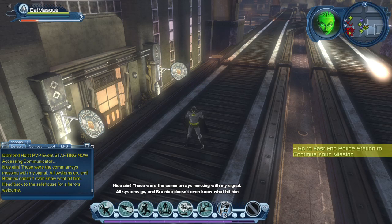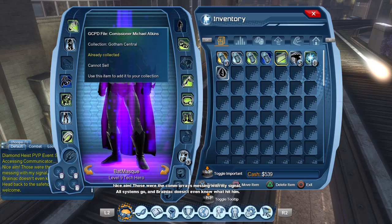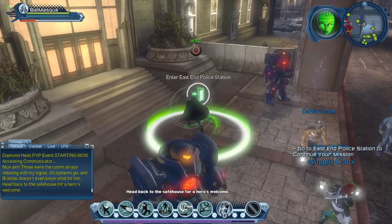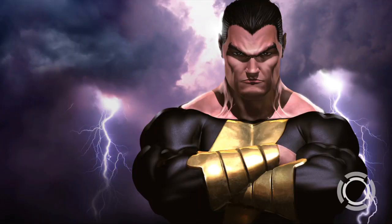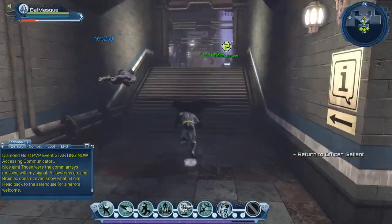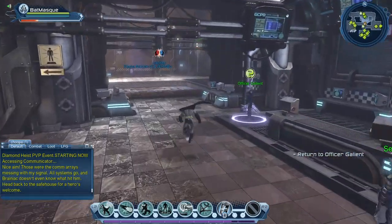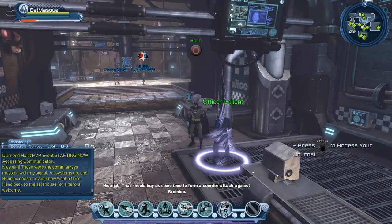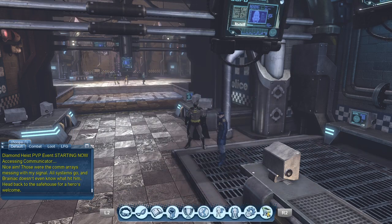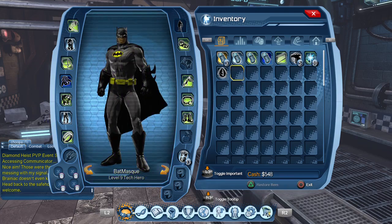This should complete the mission. Let's go back to the safe house and collect our reward. Let's talk to Officer Gallant — that should buy us some time to form a counter-attack. We got a little neck piece, so let's equip it.